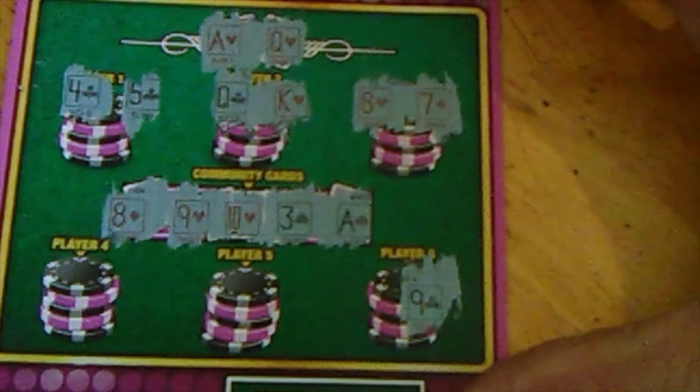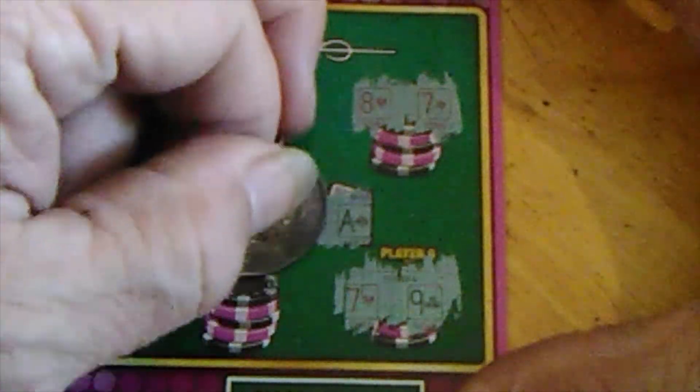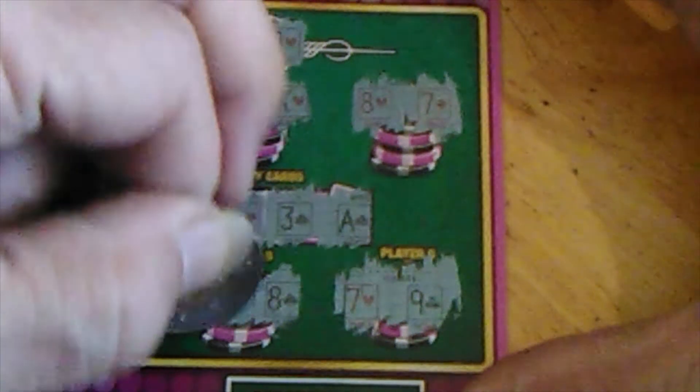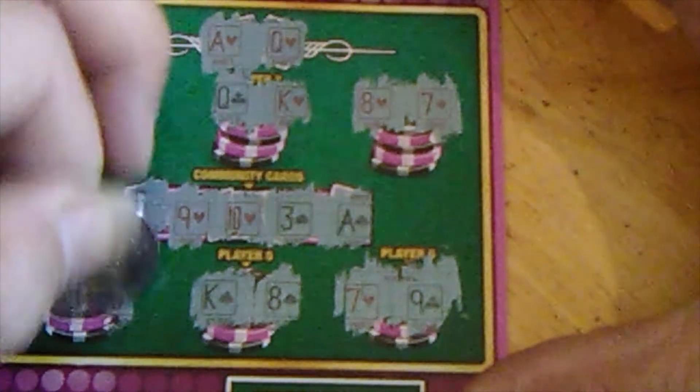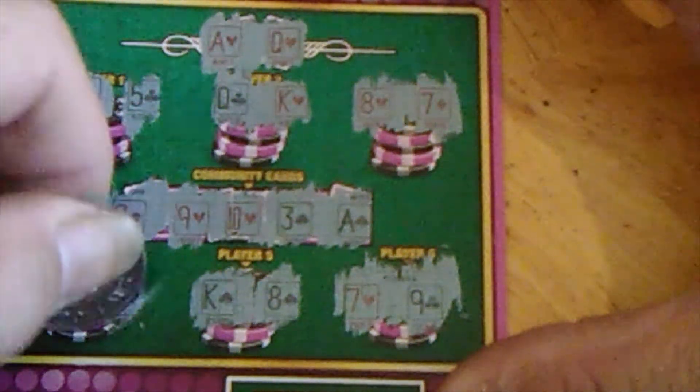Down here: a 9 of Clubs — a 9 or any of those cards for two pair would work — and a 7. Nope. On this one we've got an 8, same thing with the 9, any of those will work, then a King — that does not work. Down here we've got a 6, so we'd need a 7 to win, and a Jack. No winner on that one either.